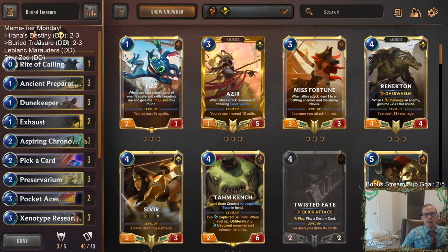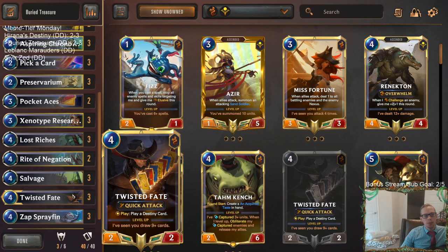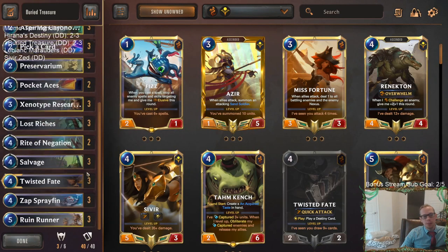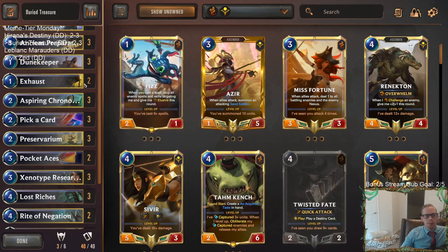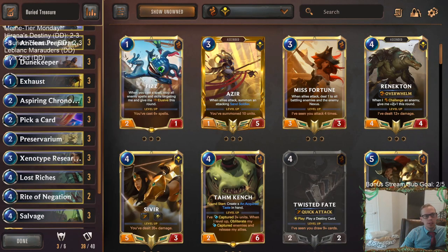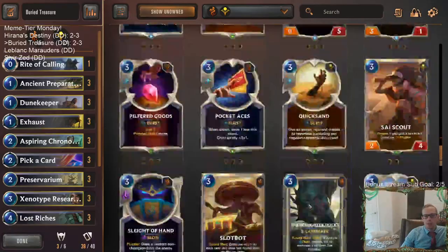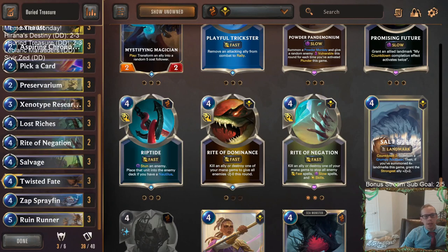Alright, so we went two and three with our buried treasure deck — nothing wrong with that, good respectable record. We weren't expecting this deck to be the best, but it was pretty cool. In that last game we were able to get some treasures pretty quickly, putting them into the deck and then either drawing them with Lost Riches or using the predict cards. I think what the deck was missing was a little bit more interaction. Exhaust looked really good for us. I'd want another Exhaust in here. Pocket Aces did not look so good, so I think those could be removed.